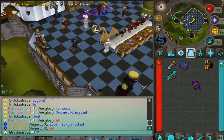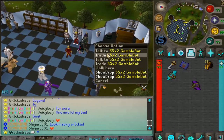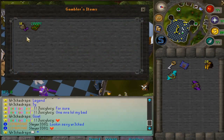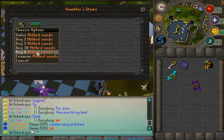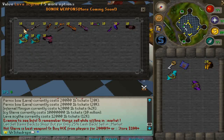I noticed this 55x2 gamble bot where you can actually gamble your items for a chance to double them, which is pretty sick. You can also buy dice bags and mithril seeds, so if you're into gambling you can do that here. They've even added a brand new donator weapon shop.